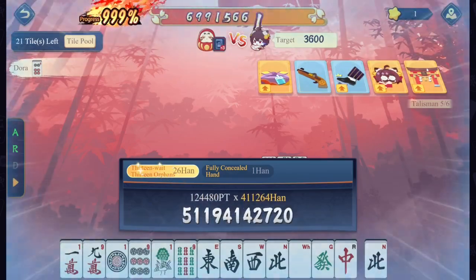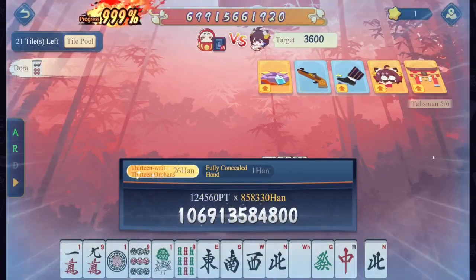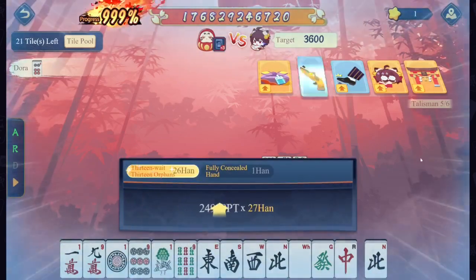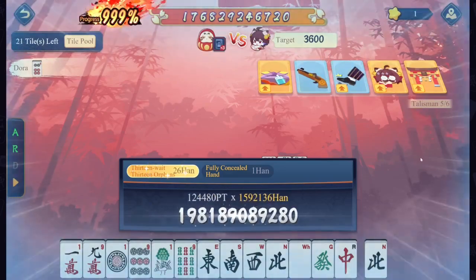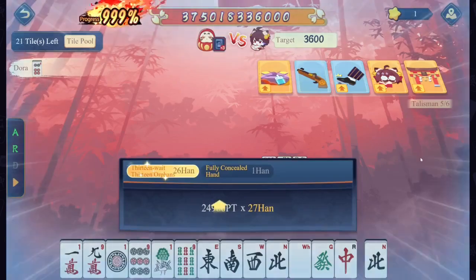The upgraded Tori Gate doubles your Talismans if you have five or less — I have five exactly. So each of these is getting counted twice. Now that the explanation is out of the way, we're just going to let it run. I'll catch you back at the ending.